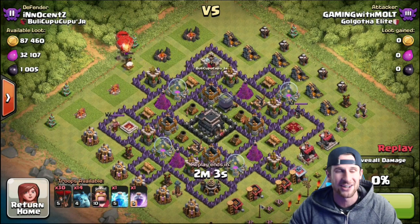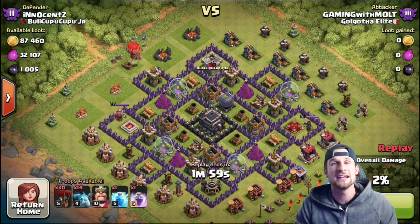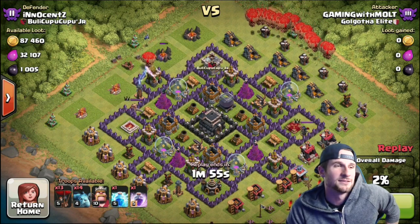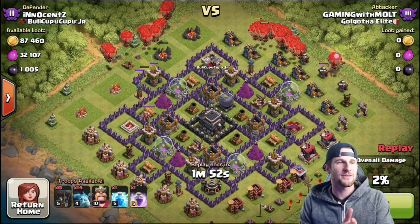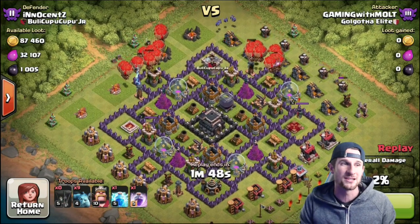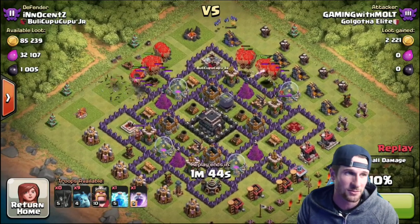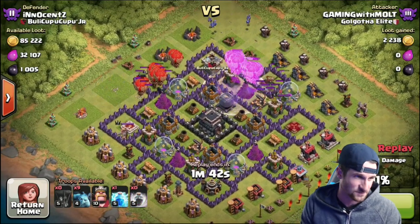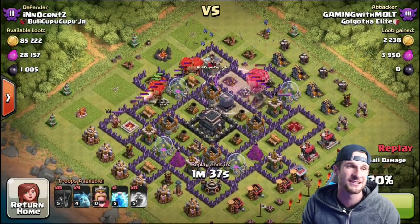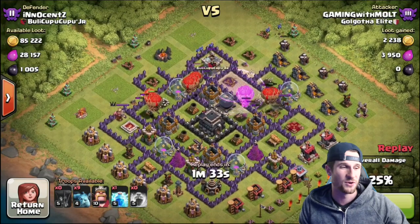Now you can see we've got 1,005 dark elixir — super stoked about this next attack, which is against a Town Hall 9. If you look closely at those X-bows, he hasn't reloaded them. Surprisingly, his mines and pumps don't have a lot of loot in them. We only have one rage spell available and we're going to use it over here on the side with the dark elixir, to clear out as much as we can so our king can get up in there.